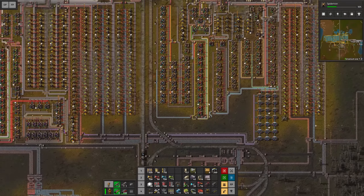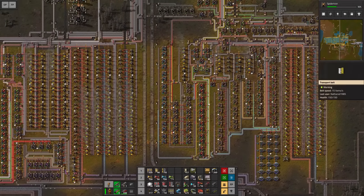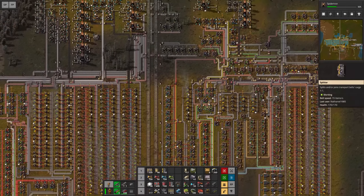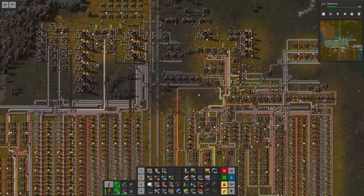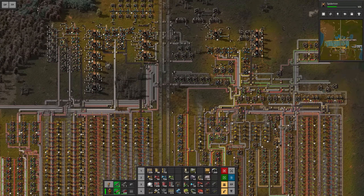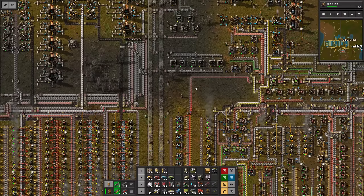Hello everyone, my name is Nathan and today it's time for another episode of Factorio here in our step-by-step to make our base series. In the previous episode we made sure we have access to logistics robots, so our personal crafting just got upgraded a ton.